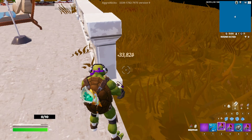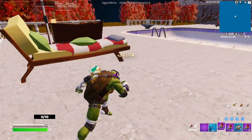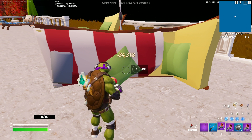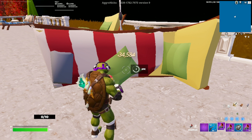AFK boost — here we go, another boost, and then AFK. It's not really AFK because you have to hit the button over and over, so if you have something to hit the E button or your activate button, then I guess you can AFK.